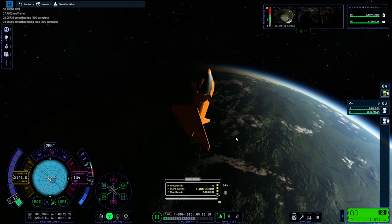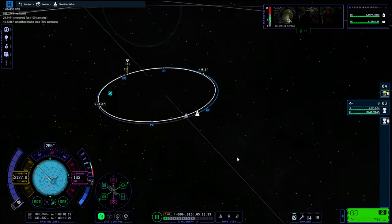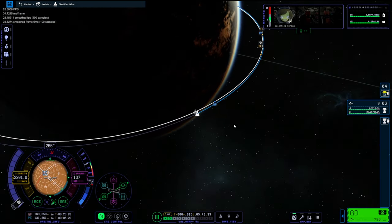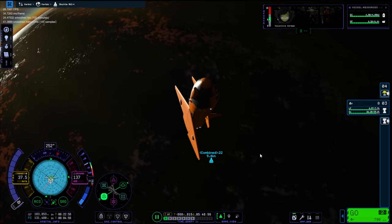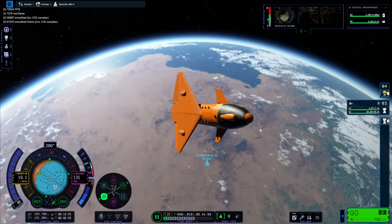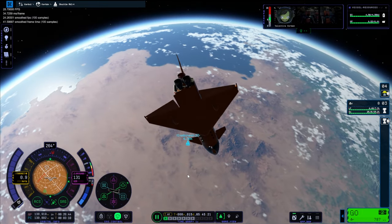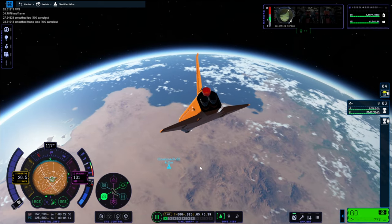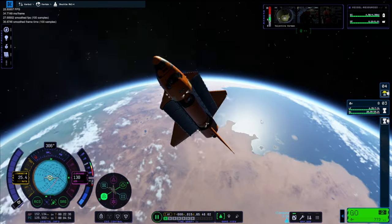We've skipped ahead to the point where we are nearing the space station. Look at that — very close now. Docking in this game is still a very time-consuming endeavour. But look at this game — look how beautiful it is. All the bugs and everything, it still looks pretty amazing. I really enjoy the visuals — I think it looks better than KSP1 with mods. This does look a lot better.